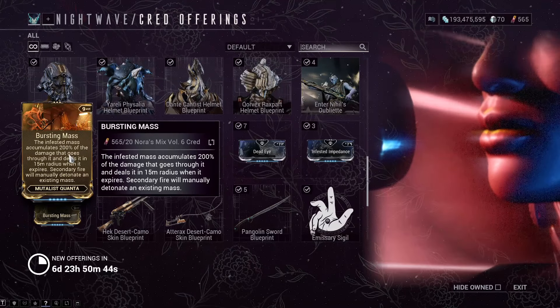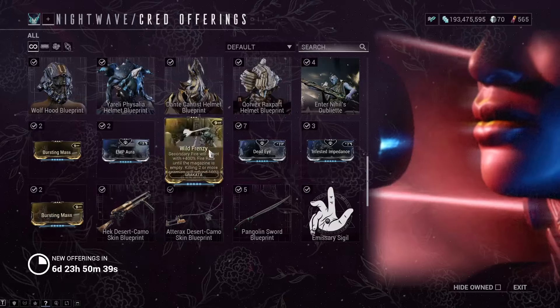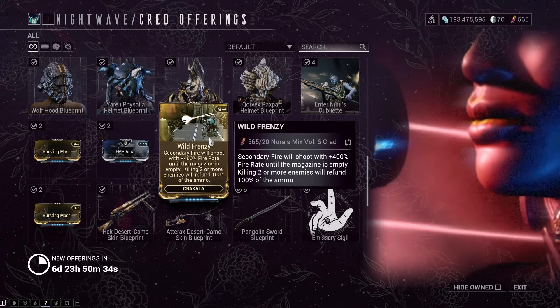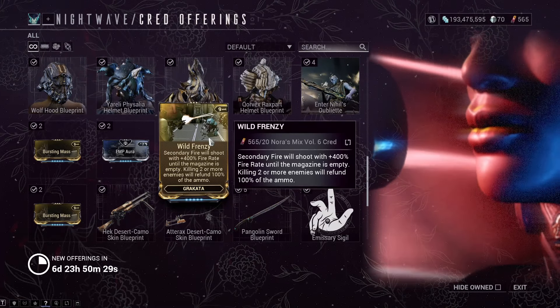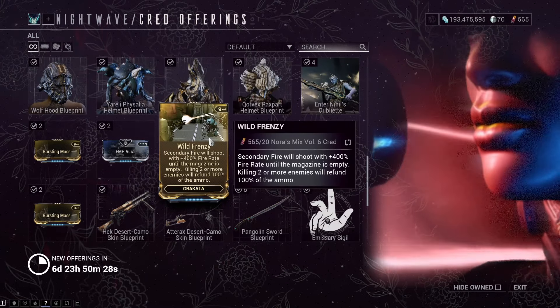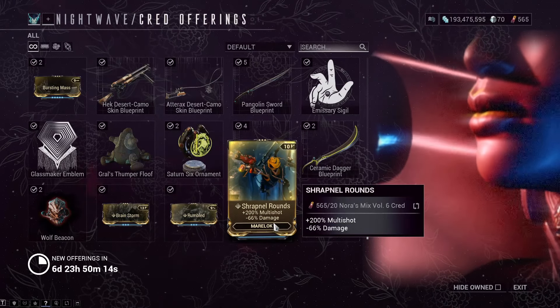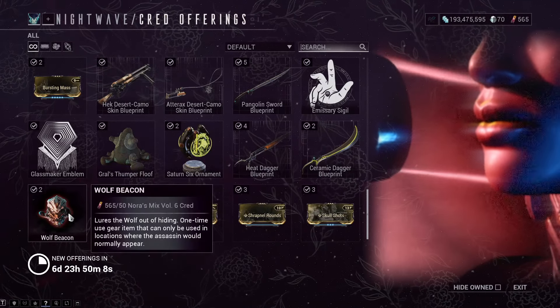Augment wise: Bursting Mass for the Mutualist Quanta. There is Wild Frenzy — the secondary fire mode will fire at 400% fire rate until the magazine is empty, but if you kill two enemies it will refund 100% of the ammo for the Grakata. Yes, the big shock here: the Grakata does in fact have a secondary fire mode. There is ammo efficiency for the Grakata — I'll prefer the other one to be fair. Atlas's Rumbler Augment. The Mare Lock's 200% multi-shot minus 66% damage augment — and we don't ever mention that one.